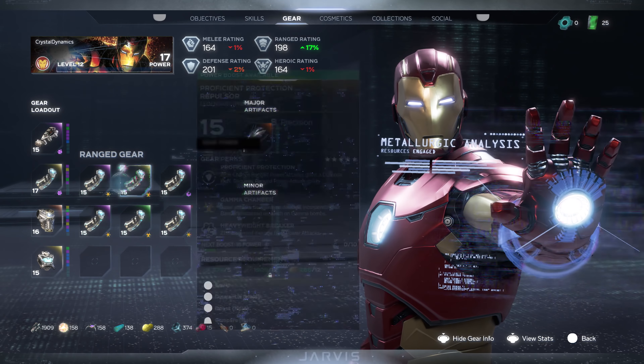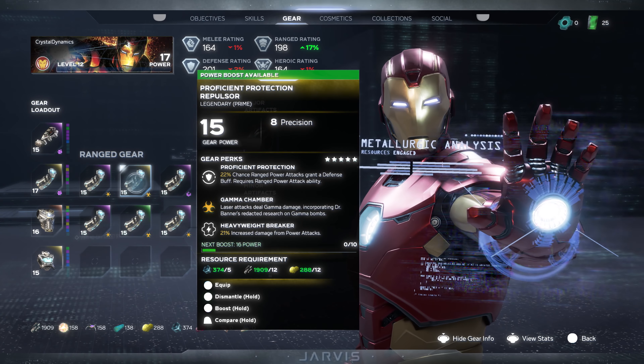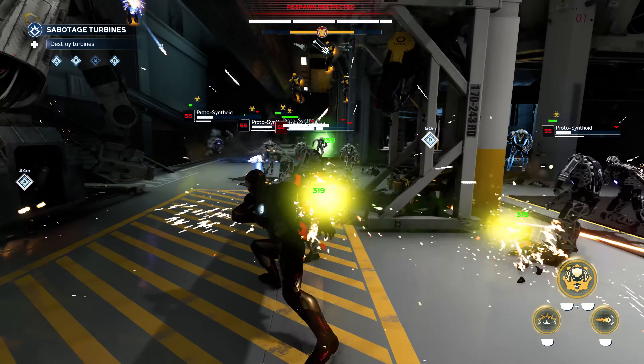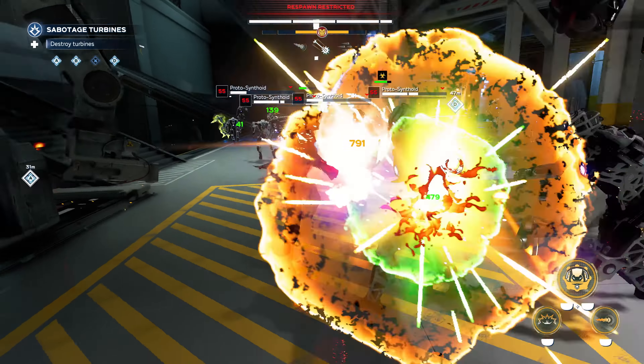Eagle-eyed fans probably noticed his laser sweep was green instead of red — nope, that wasn't a bug. When you have Gamma Gear equipped, it grants a bonus damage modifier and changes the emissive color of your attack. Voila, green lasers.